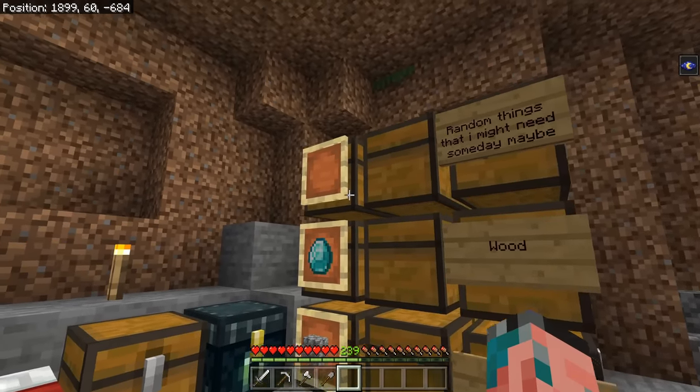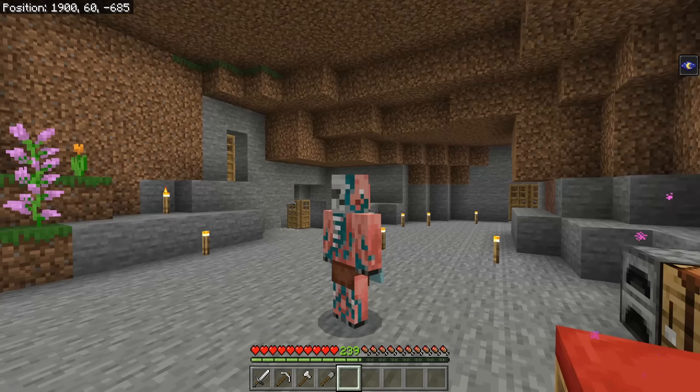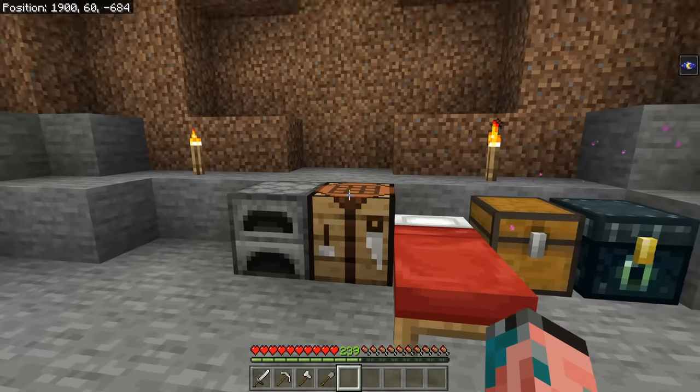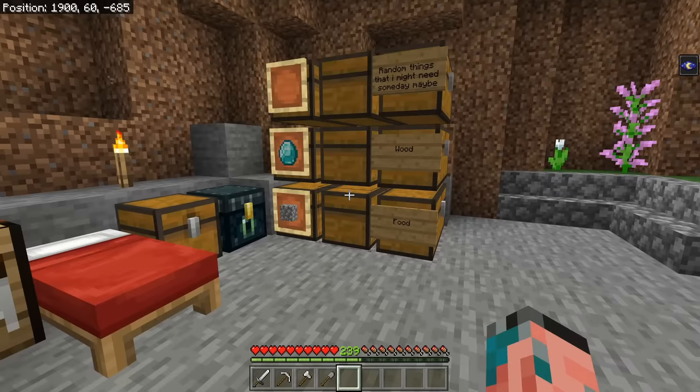The storage system is basically where you're going to be spending most of your time when you're in your base — this goes for really any base. So make sure you've got your essentials like crafting tables and furnaces really close by, so that everything is in one area and easily accessible.